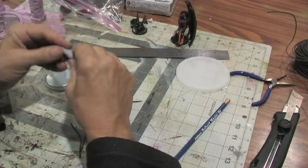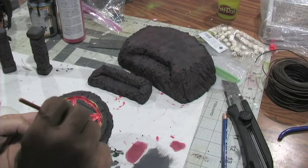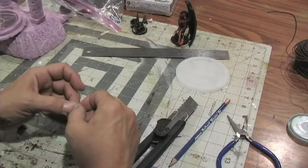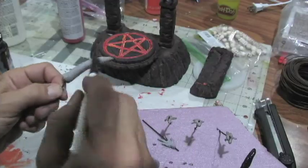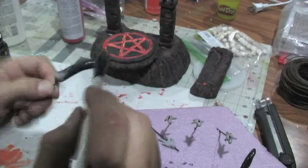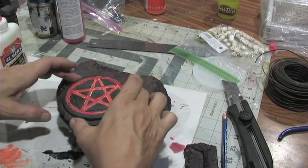Then I used some steel and clay to make the devil horns, painted my platform there, and then made some little clay black souls to be impaled. Then painted that all black Mod Podge, did highlighting, and glued everything into place.